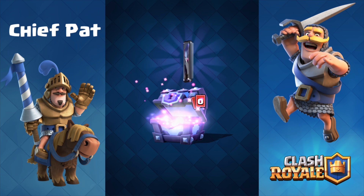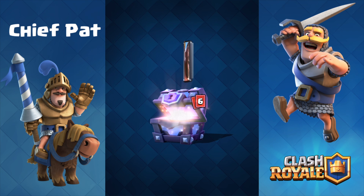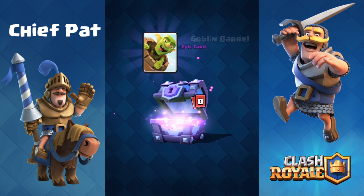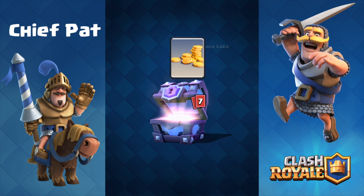We're going to keep cruising through — 380 minions, 137 furnaces, 20 PEKKAs that we already have fully maxed out. Let's open up another super magical chest. I guess I did get a little lucky yesterday getting three in a row. Opening up this one — Mini PEKKA, Goblin Barrel — this is starting to get a little unfortunate. Rub the iPad for good luck, let's keep opening.